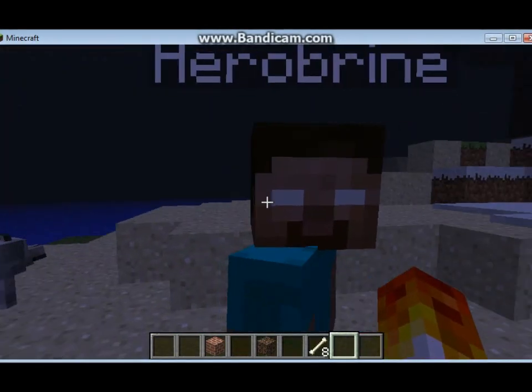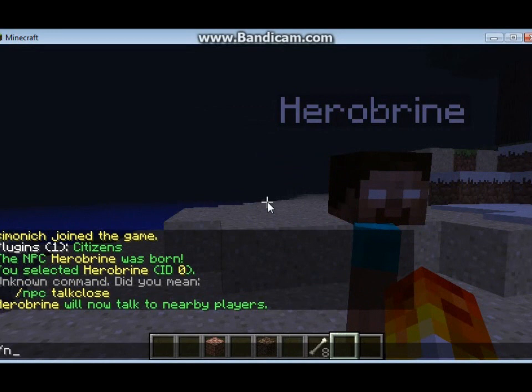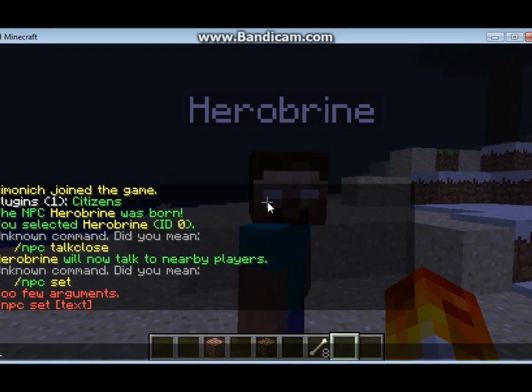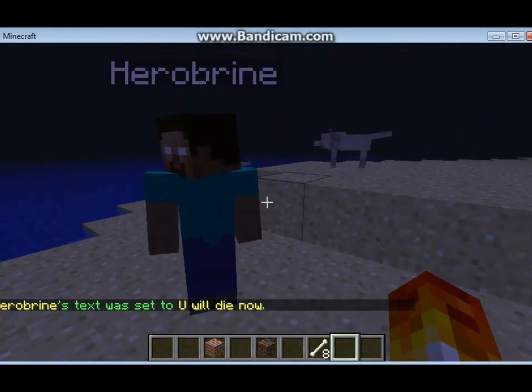If you want him to say something, you would do slash NPC set, and then whatever you want him to say. For example, you would type something like 'you will die now.' As you can see, it will say 'you will die now.'